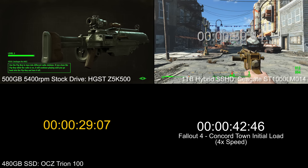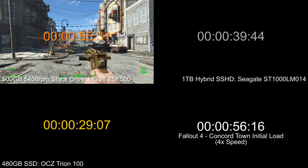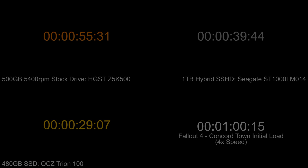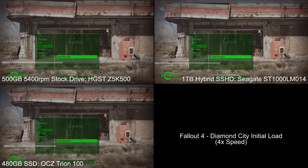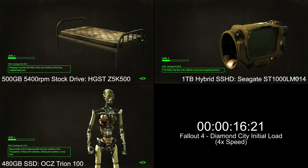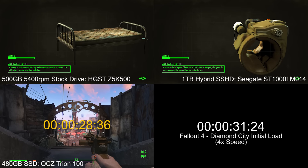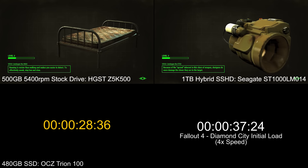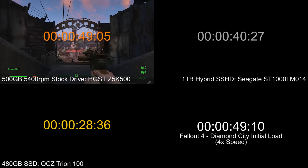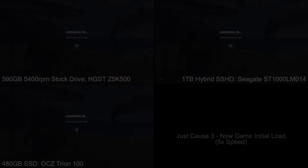Concord Town is a good example — the loading there is just outrageous. Diamond City is among the worst offenders; we had to stick this up to 4x speed to make it viewable. It came in at 28 seconds on the SSD, 40 on the hybrid, and 49 on the stock drive — about a 10-second differential between all three, which is pretty reasonable.